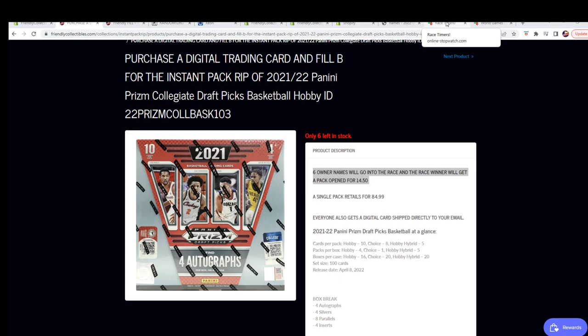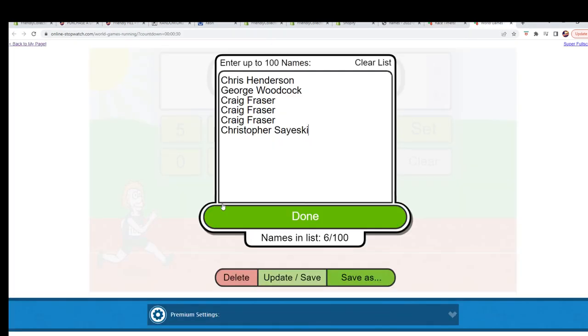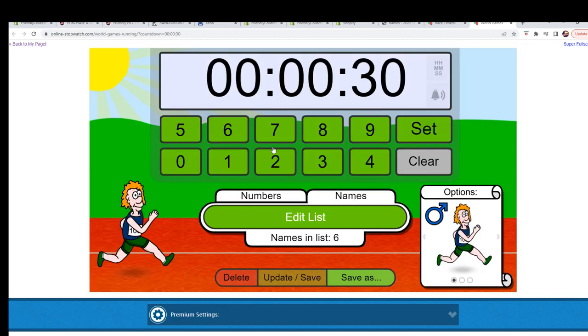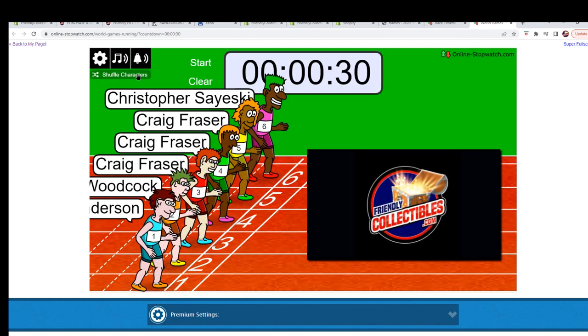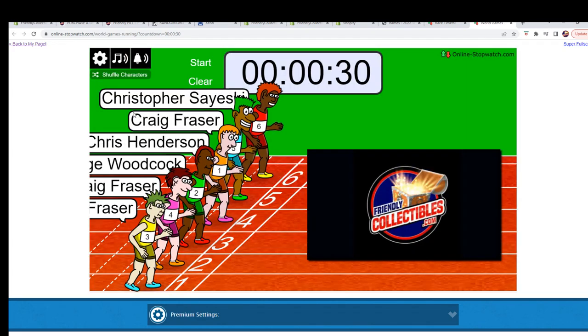It's time for the race. Good luck — it's winner take all. Shuffle seven times: two, three, four, five, six — lucky number seven.